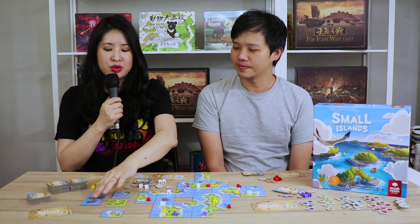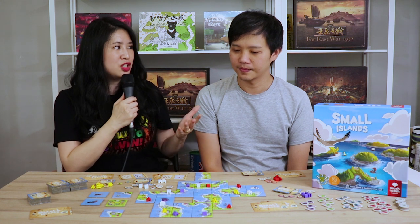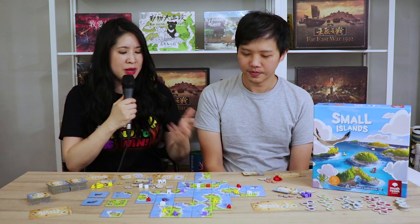Alright Alan, there's a lot going on in Small Islands — give me some secret strategies on how to win. The first tip is to really use your resources. Because in this game, the resource tokens can let you sneak ahead of others in the market. They may also allow you to get a better score and a better objective tile.